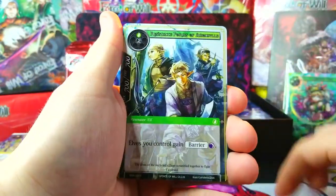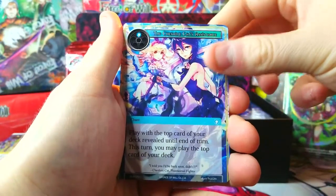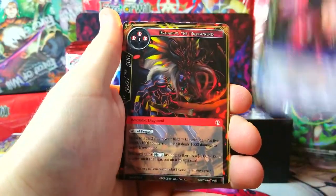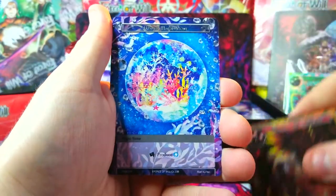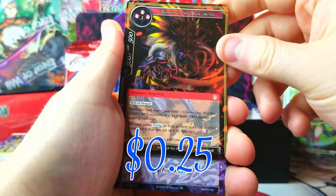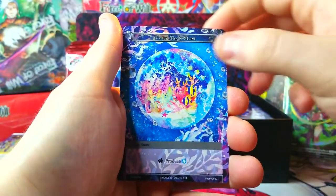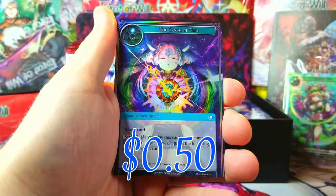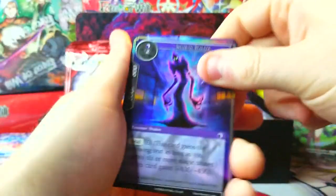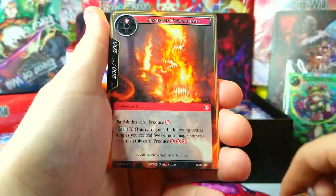Next pack — we got Luna's Assistant, the Cheshire Cat Assistant, Shadow Stalker, Monkey Man, Mackage Sisters — everybody's making appearances in here! That was our rare — Mammat the Dragonoid. Water magic stone and The Truth of Time as our rare foil. Let's keep it going!